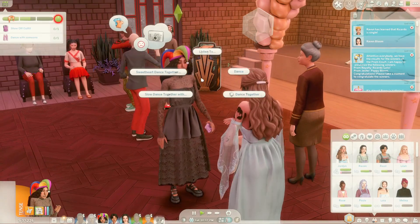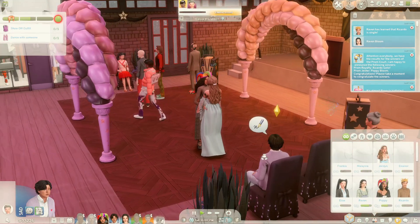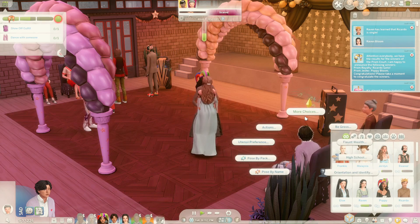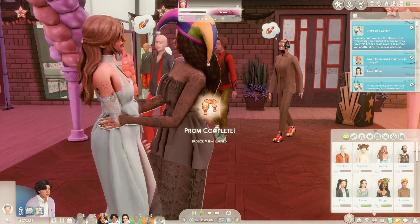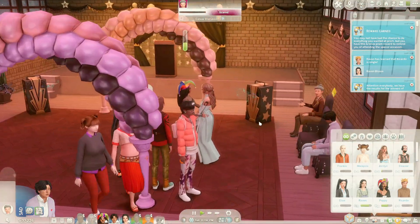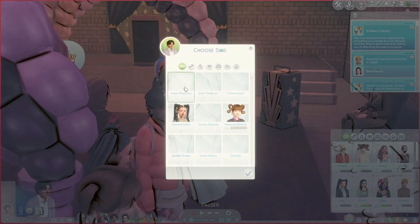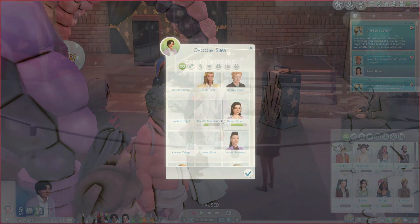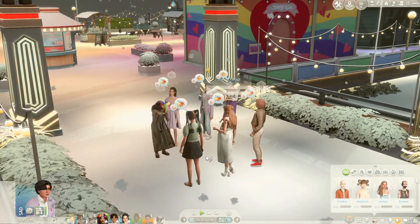You guys want to go ahead and dance? I wonder if there's anyone single at the prom for you, Reed — what are you into, who are you into? Look at this little sweetheart dance! And prom is over — that's so sad, but they're going to keep dancing. Someone is inviting us to go to the after party, so let's go ahead and grab all of our siblings and all of our friends. Happy after party guys — let's freaking get it!